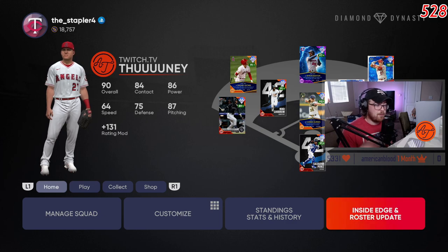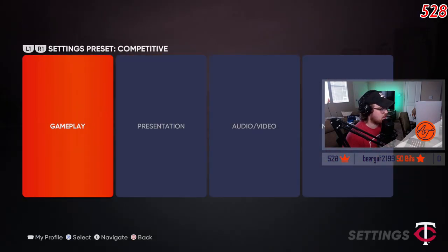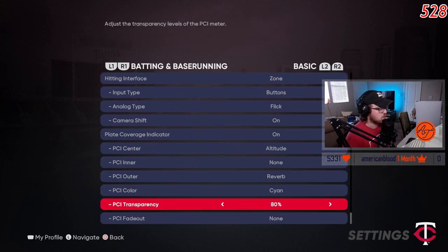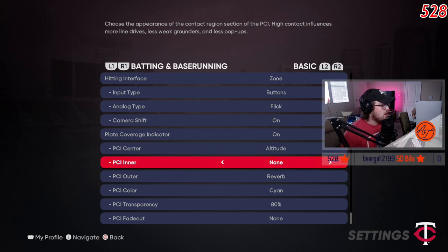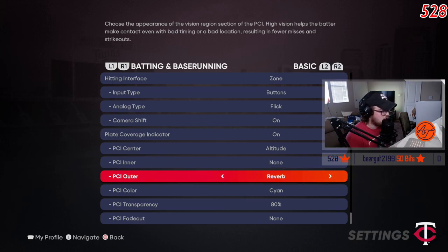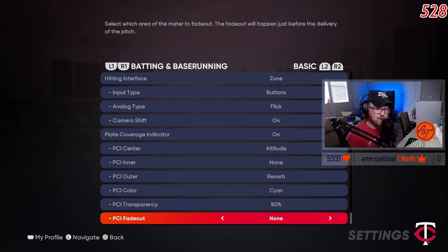Hey, post-production here. I noticed I didn't tell you my PCI settings, so let me go to Settings > Gameplay > Batting. The PCI I use is called Reverb — I got it from Ochev, whose YouTube and Twitter I'll link in the description. It's helped me so much on legend. Here are the settings: PCI center is Altitude, PCI inner is None, PCI outer is Reverb, PCI color is Cyan, PCI transparency is 80%, and no fade out. I feel like I can see the ball better with this setup.